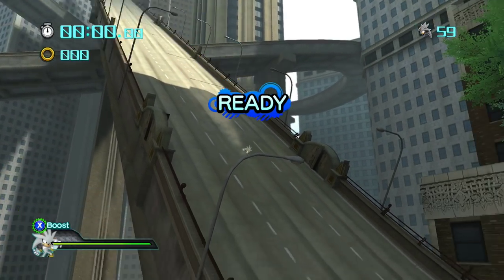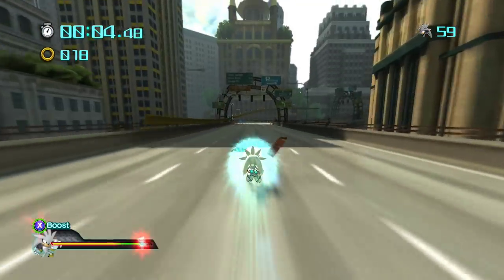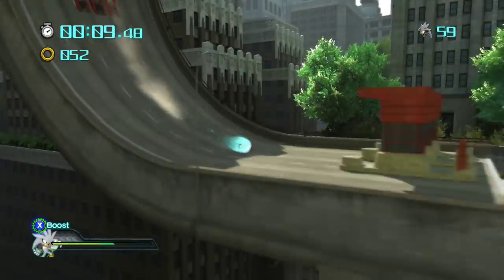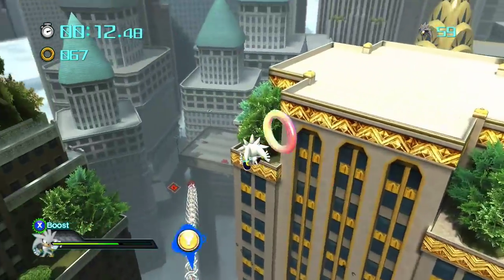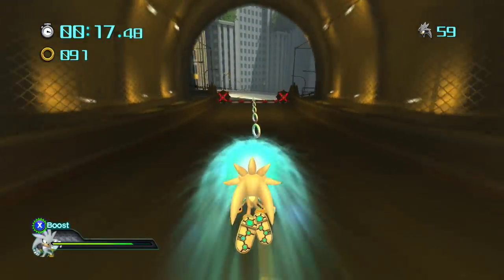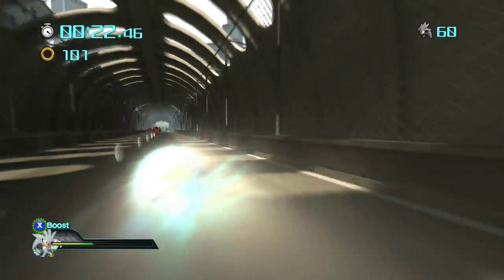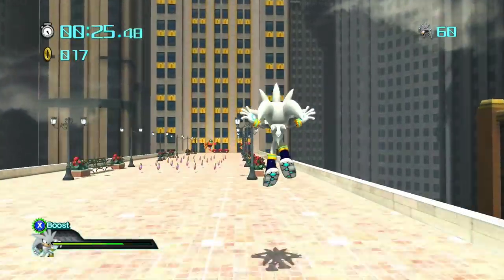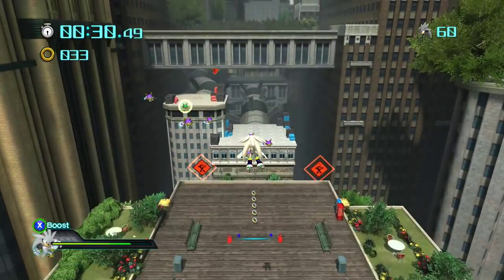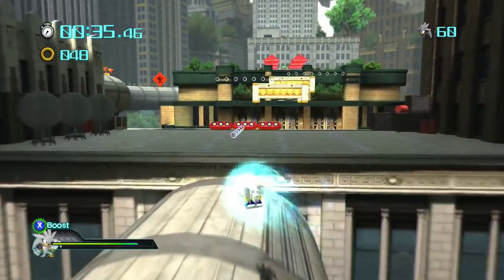Alright, here we go! Skadoosh! One thing I noticed right off the bat is that on this stage right here, the rings seem to have lost their color. I have no idea why. Maybe it's because I'm using the Silver the Hedgehog mod. I just noticed it the moment I started playing this. Oh gosh, here we go. Started drifting here. Dang it! I was trying to drift through that section and get a good speed boost, but that did not work out.